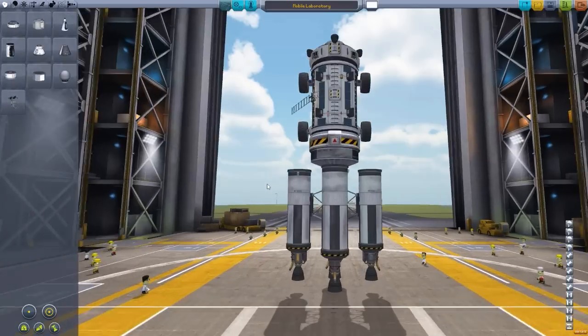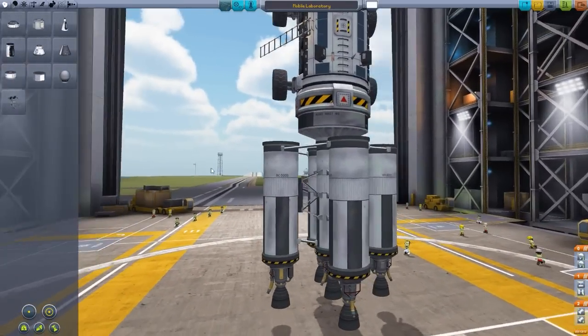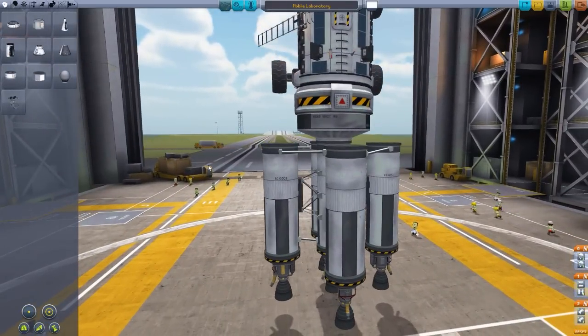Now if you remember, long ago we had the mobile mooner truck lab that we sent up to the moon. I think we put it on Mimus, and I actually also think we put one on Duna — I'm not 100% sure on that one though. I vaguely remember it, but I could be wrong. Yes, actually we did, because it had the tiny little rovers on it, and yeah, I tested them on Duna where they had more gravity for them to get some more traction. Good times.